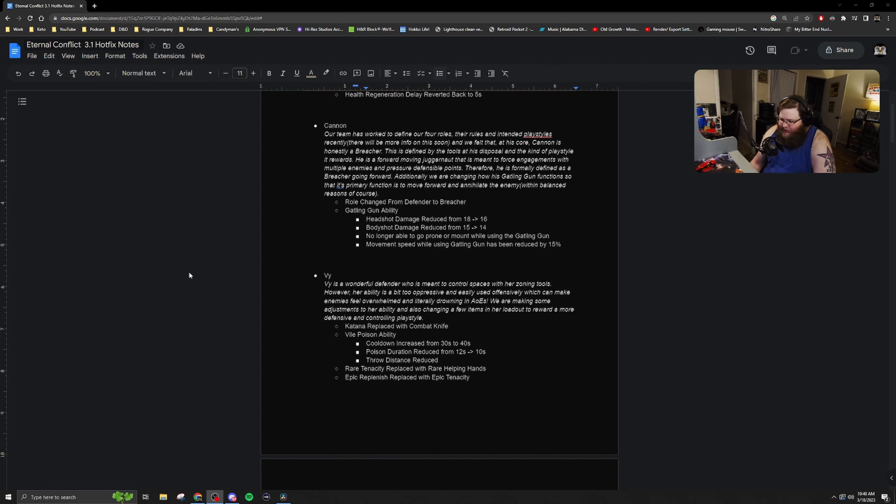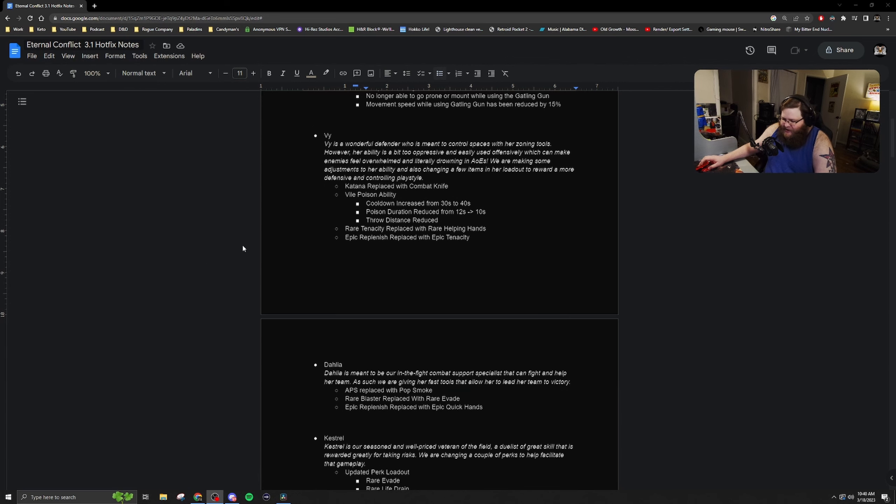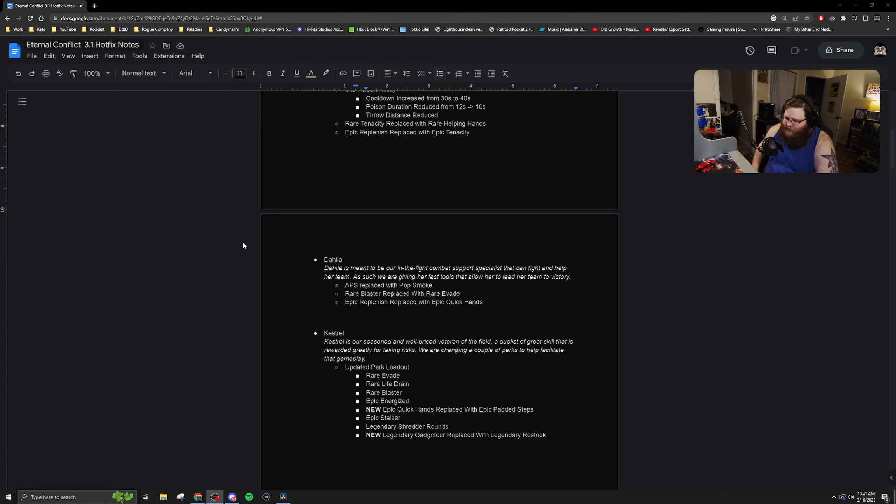Rare Tenacity is being replaced with Rare Helping Hands, and Epic Replenish is being replaced with Epic Tenacity. For Dahlia, her APS is being replaced with Pop Smoke. Her Rare Blaster perk is being replaced with Rare Evade, and Epic Replenish is being replaced with Epic Quick Hands.